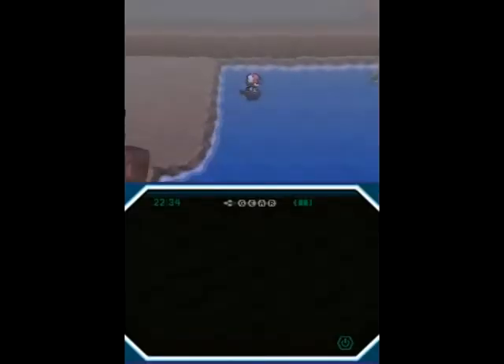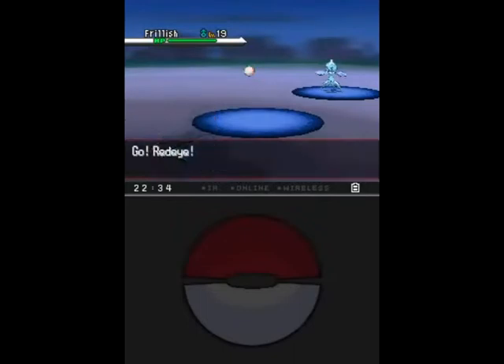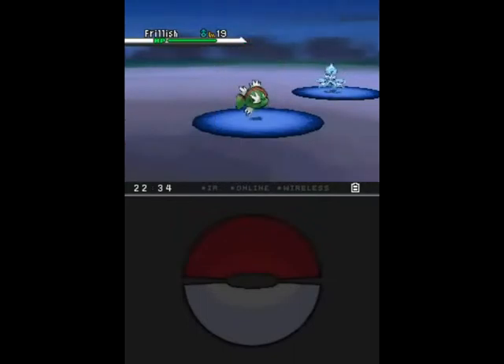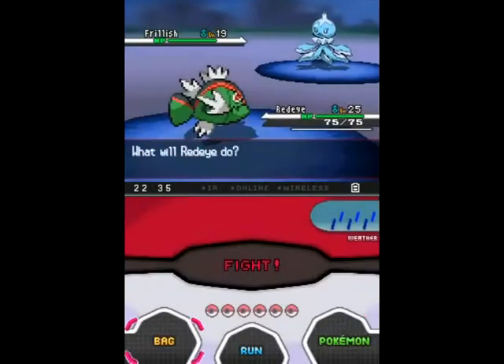It's also pretty cool because boosting the power of moves when they're super effective is great. You want to use this on something with good coverage — something like Lucario or Electross, something with really good coverage that's going to be hitting super effective most of the time.